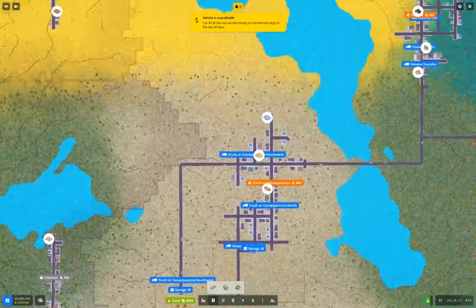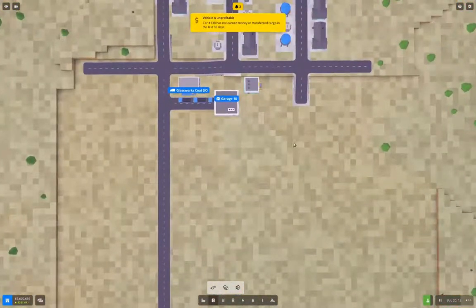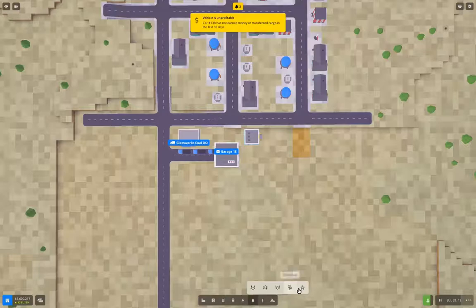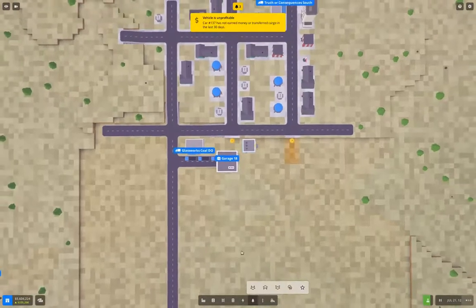We can build a glass works. We brought our coal in. To prevent the town from putting roads there, we'll put some pumpkins in.